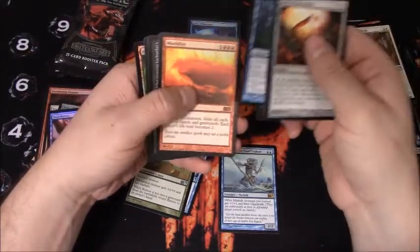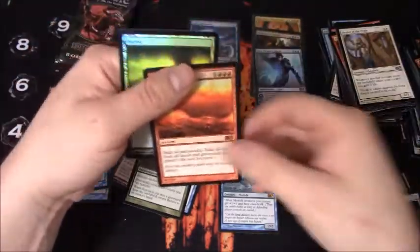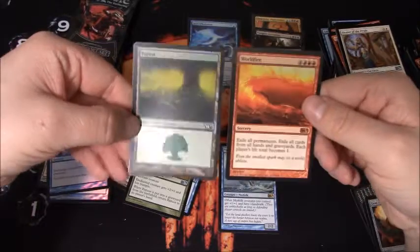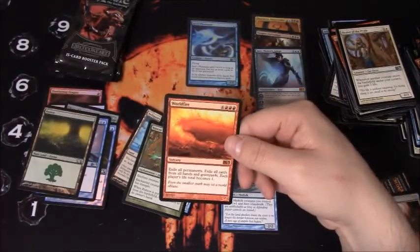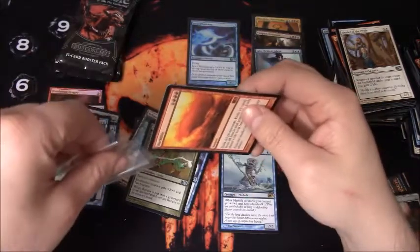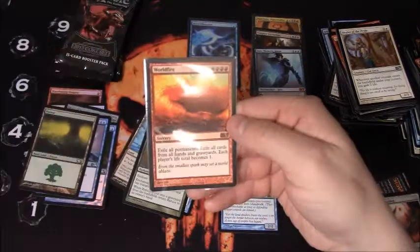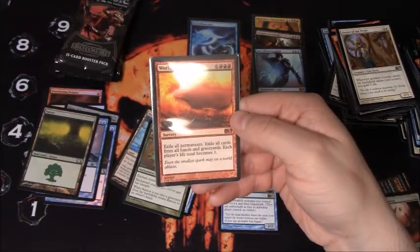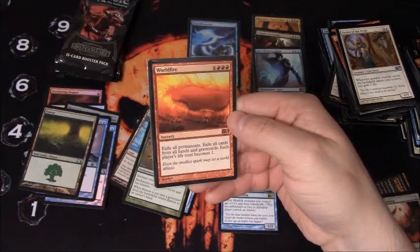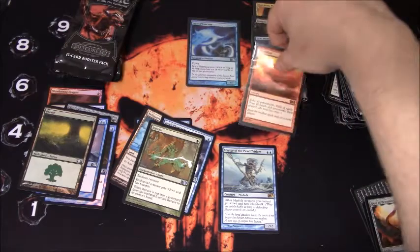Worldfire is my Mythic, and a Foil Forest - love Foil Lands. Worldfire is a nine drop: exile all permanents, all cards from all hands and graveyards, and each player's life total becomes one. That's neat. There's four Mythics.